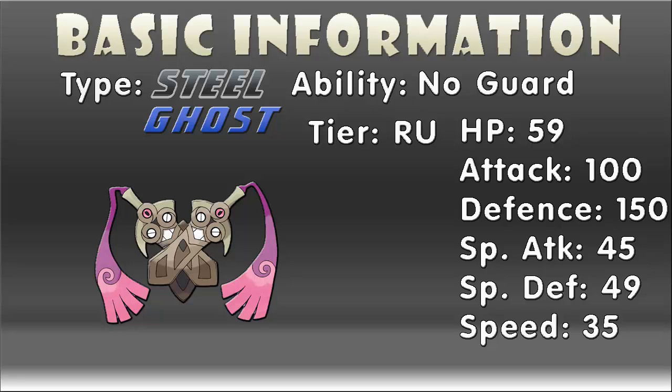With regards to Doublade's stats, it has a fairly solid 100 attack, but only 45 special attack and 35 in speed. Although this speed stat is really slow, this can be beneficial, as Doublade has access to Gyro Ball, as well as Shadow Sneak, which is a priority move anyway. Its low speed also makes it a good Pokemon to use on a Trick Room team. Its HP and special defense stats of 59 and 49 respectively aren't that good either, but its physical defense stat of 150 is absolutely fantastic, and because it isn't a fully evolved Pokemon, it is perfect for the Eviolite item, which increases both defense stats by 50% if the holder isn't fully evolved, potentially giving it a defense stat of 225 and a special defense stat of 73.5, making it an absolute monster of a physical wall.